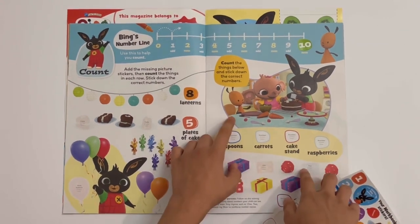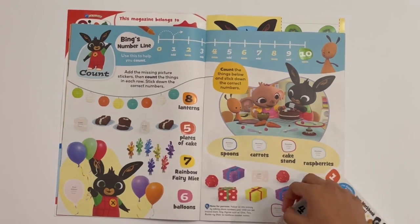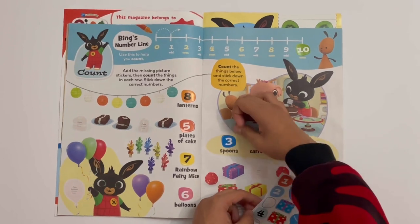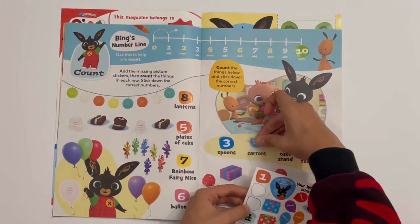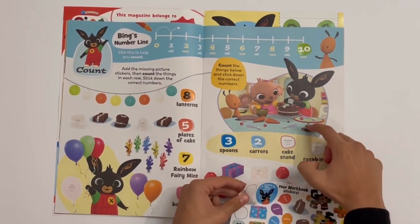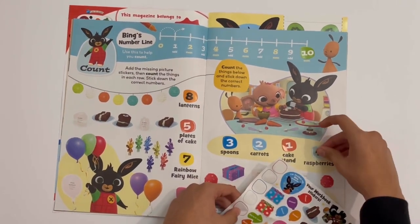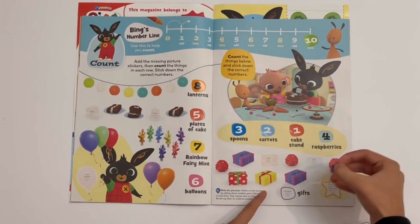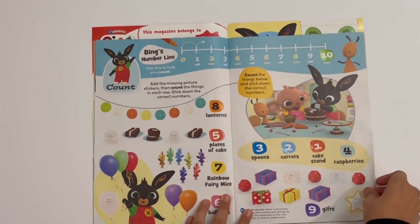You need to count the things in the picture and put them in the right place. So there will be three spoons, two carrots, one cake stand — that's the base for the cake — four raspberries for the cake. And then how many gifts? There's nine. So that's all the numbers stuck down.